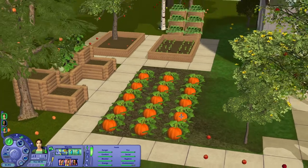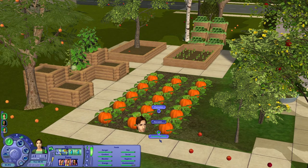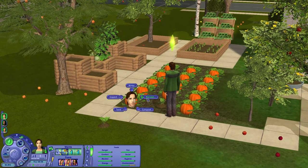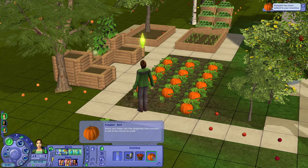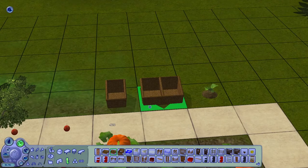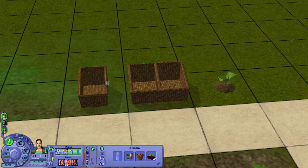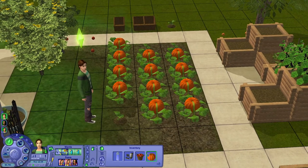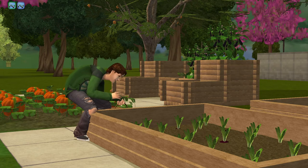After waiting some time, you'll be ready to harvest your crops. You can harvest your pumpkins, and you can also harvest a seedling plant to get another crop to place if you want. If you click 'harvest pumpkin,' you'll harvest the actual pumpkin, and once done you'll have pumpkin in your inventory. You can stock it in the fridge. As I mentioned in my previous video, you can place vegetables in produce baskets and sell them right from the basket if your Sim has a business, or just sell products straight from your inventory.